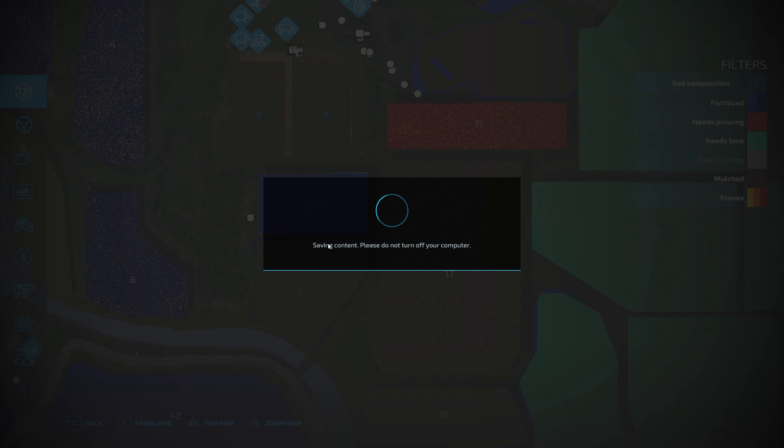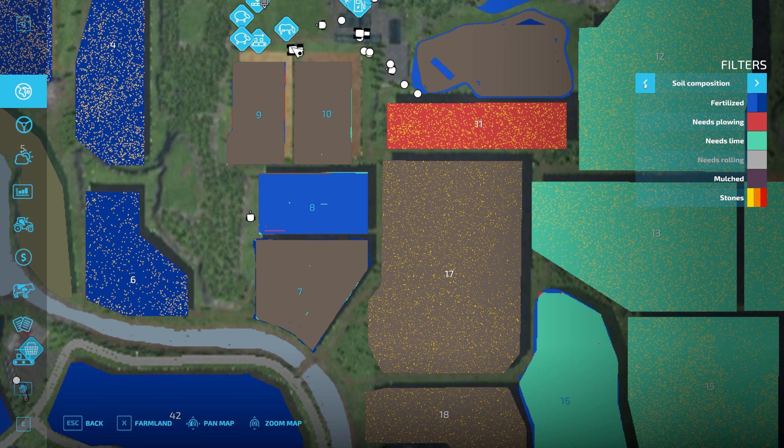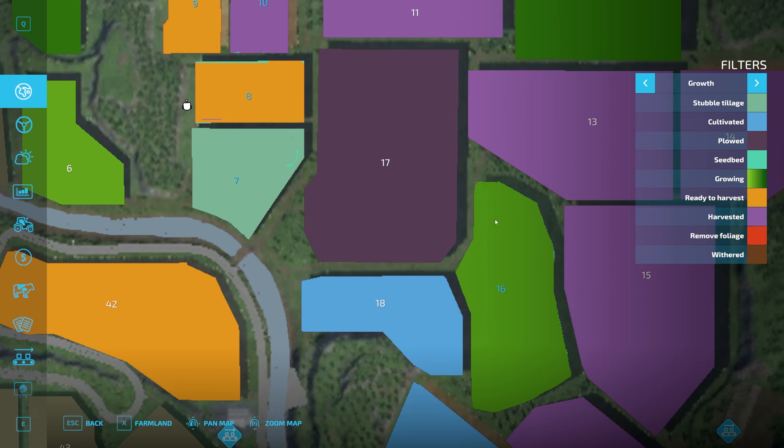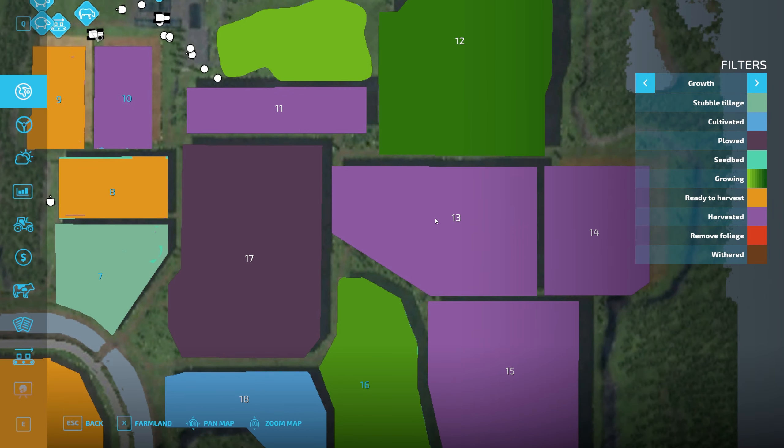We've gone through the next day or so and we have fields ready for harvesting — field nine and eight are both ready. I've decided to join nine and ten together for the moment rather than joining field eight in, since the plan was to join fields seven and eight together. So we'll leave that for now and do nine and ten, then have seven and eight together.